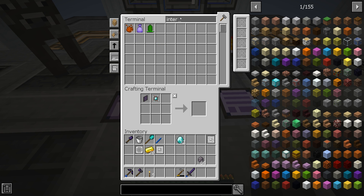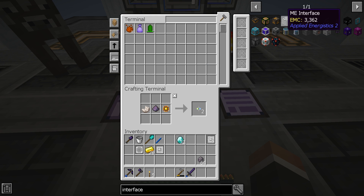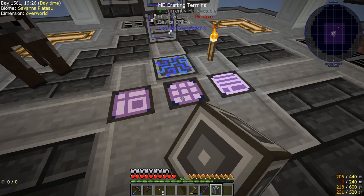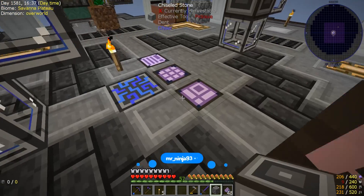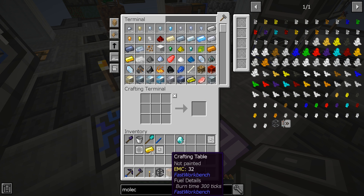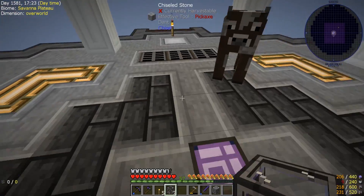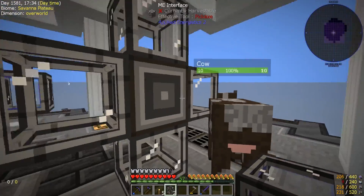Making another ME interface - they're extremely easy to make now that we have enough annihilation cores. Making more formation cores with the fluix dust we put in. Making a bunch of annihilation cores and more molecular assemblers - crafting tables are the limiting factor again. Making a stack of crafting tables. That's enough molecular assemblers. Arranging them around the new ME interface, doing the same on both sides.